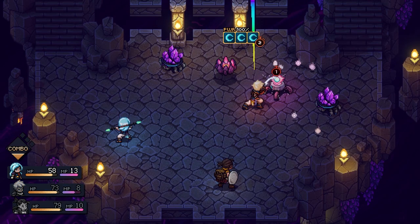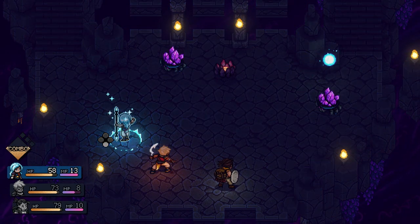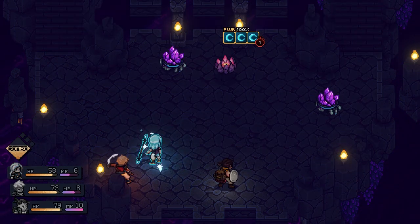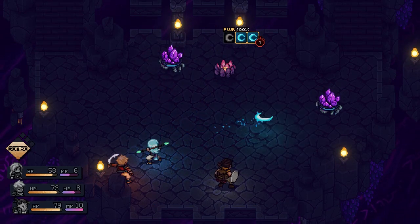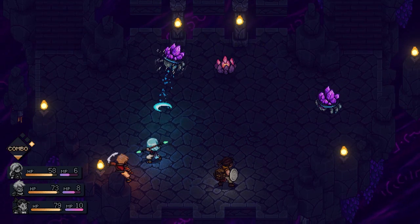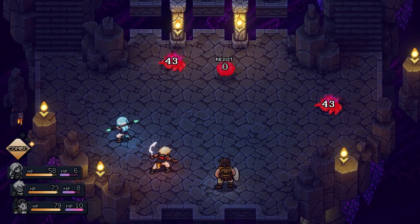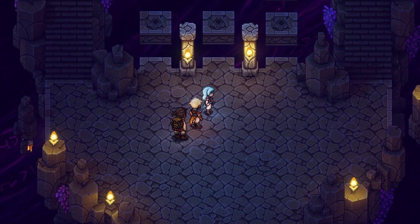Attack you. And then we're going to boost you. Skills - Moonerang - on you. Okay. And then we're going to boost you. Skills - Moonerang - on you. Man, Moonerang is so good.